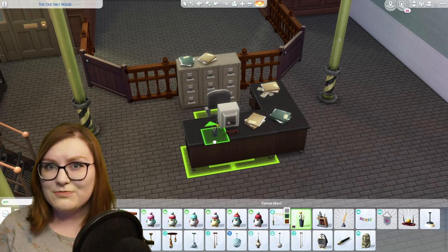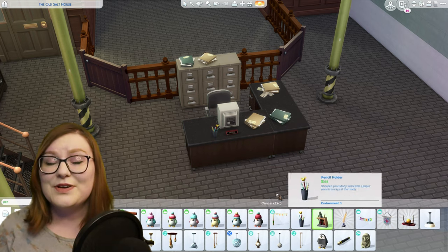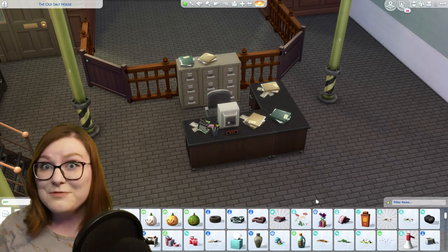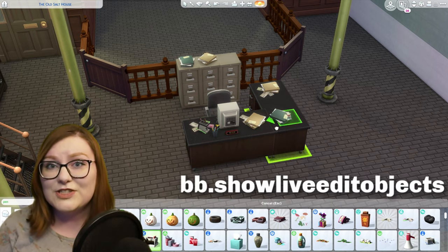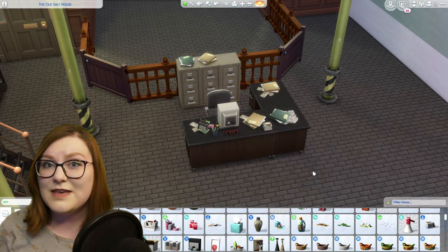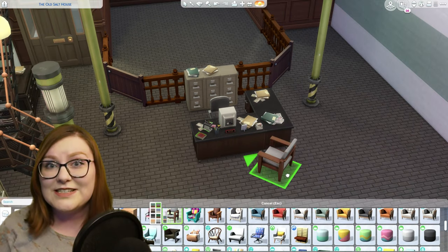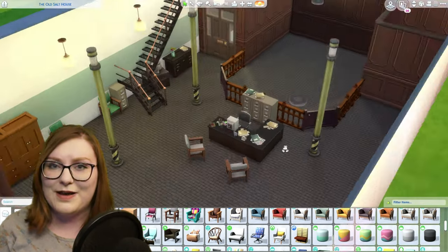There are three cheats I use that make adding clutter to your builds way easier. The first one is bb.moveobjects on, which allows you to place items anywhere you want even if there's something already in the way. Then the second two are bb.showliveeditobjects and bb.showhiddenobjects. Those two cheats open up the debug menu which allows you to place different items that you can't normally see when you're in the regular build/buy menu.